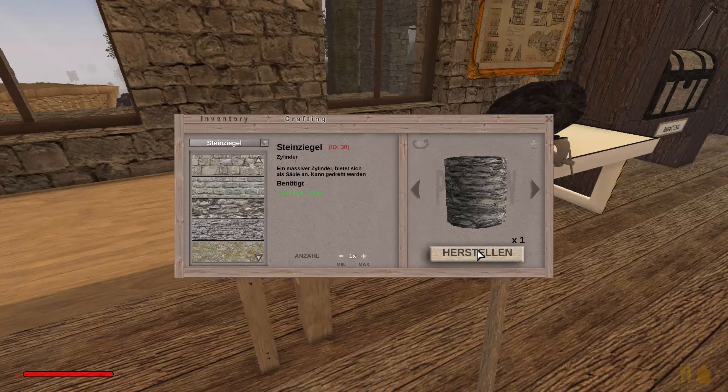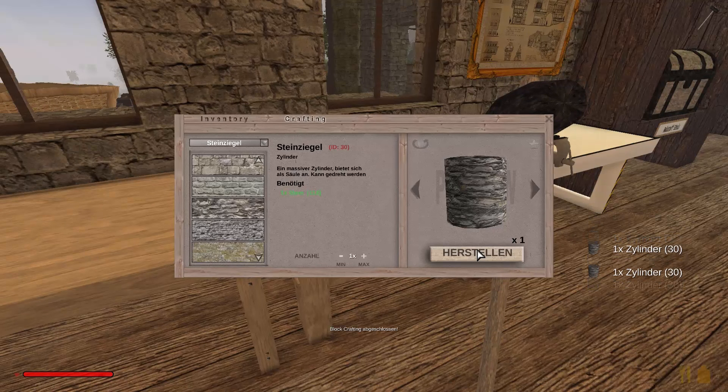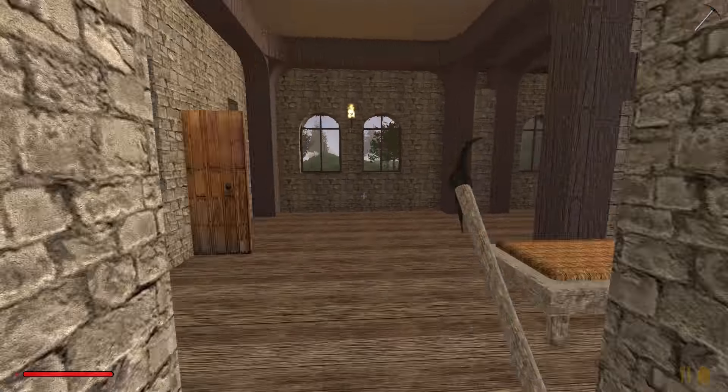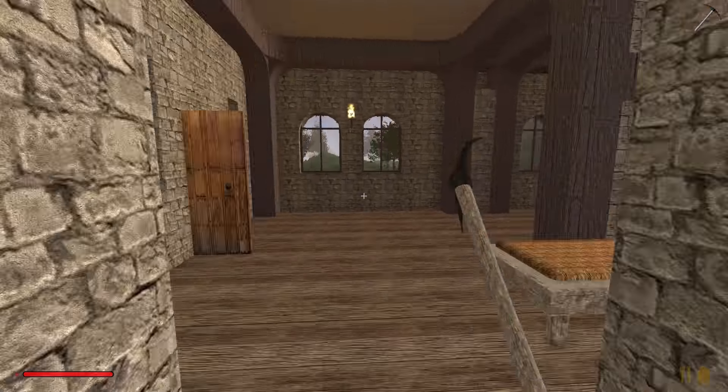Was haben wir denn noch? Das könnte man eigentlich noch als Säule nehmen, ist auch nicht schlecht. Wir haben Steine normal, das können wir vergessen. Und Pflasterstein — sowas als Säule? Ne?